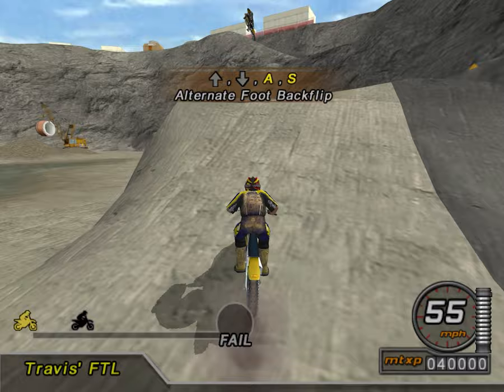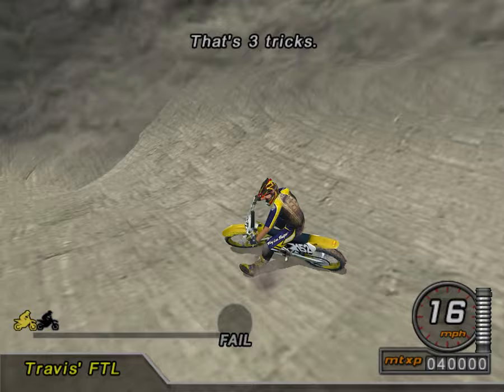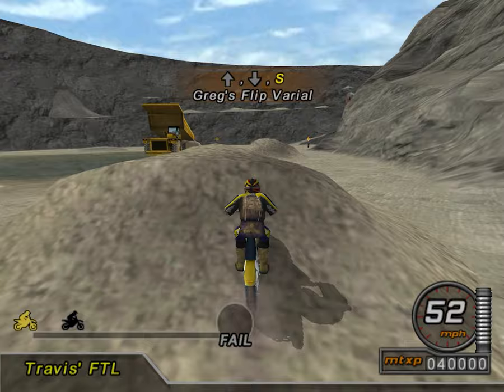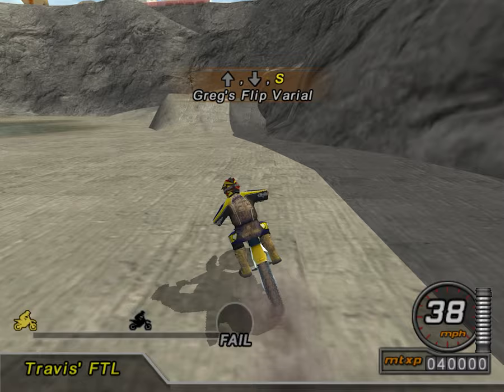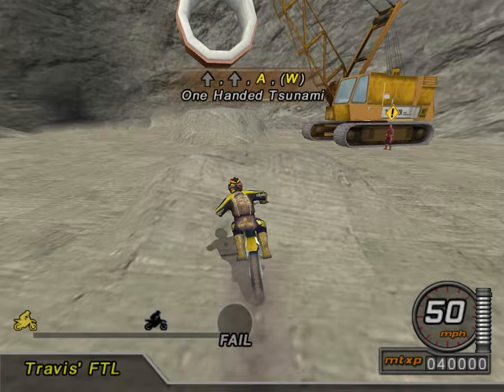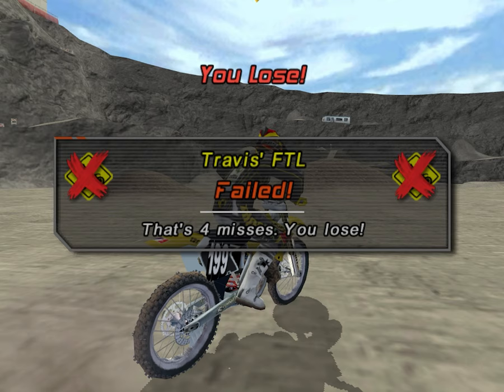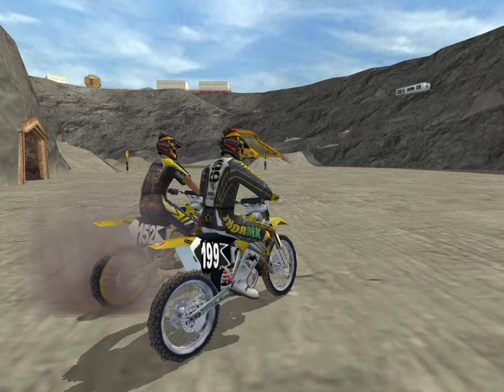What do we got? Up, down, A, S — oh, I did a vario flip. Alternate foot backflip. Alternate flip backflip through the hanging pipe right there — that was a bit tricky. And then Greg's vario flip, which — oh, I did the backflip this time. Don't lose sight of him, he's getting a little farther away from me. Now we just got to do the simple vario flip — I'm always pressing the wrong buttons here, but this one's relatively simple. Up, up, A, W — what is that? Up, up, A, W? I don't know what that is.